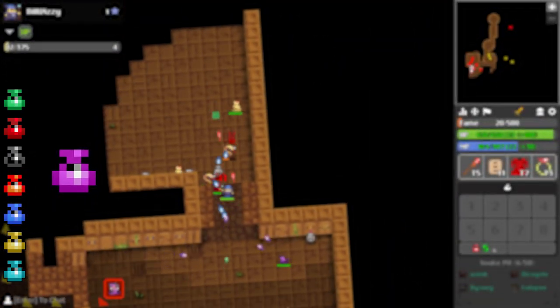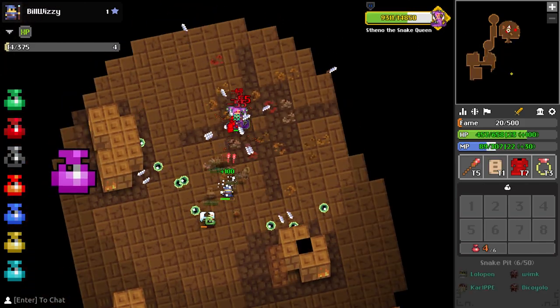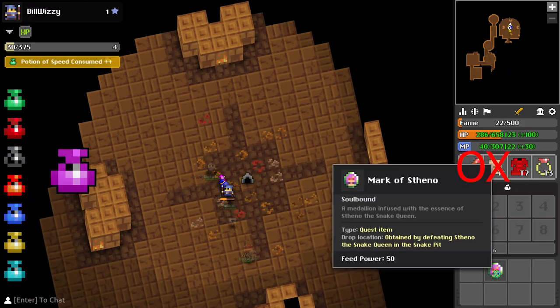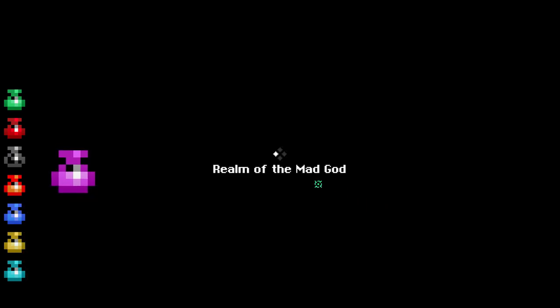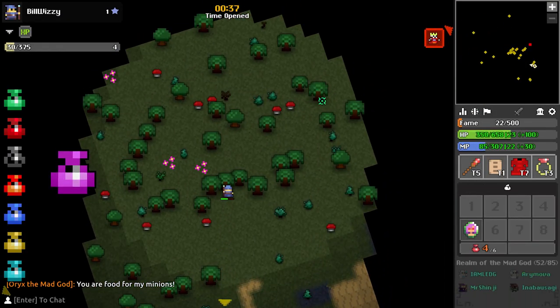The Attack stat increases the amount of damage your weapon does. It increases the amount of bonus damage that is added to each shot that you shoot. However, Attack does not increase the damage of your ability. Attack is crucial for your character's damage output.